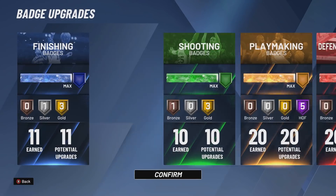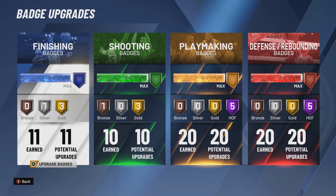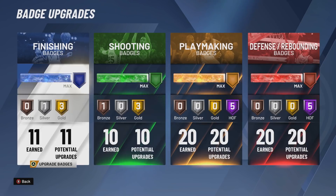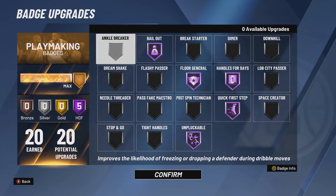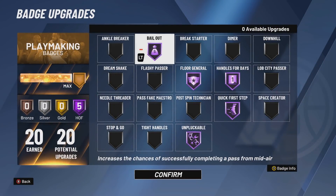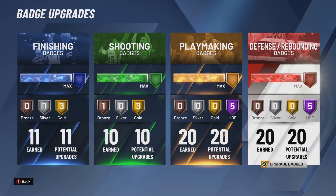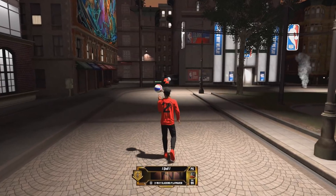For my badges — I know I've showed them a lot — these are the core finishing badges. What makes this build really good: look at 11, 10, 20, 20. What other build do you know is getting at least double digits in every single category? You get 11 finishing, 10 shooting — more than enough with a 72 three-pointer — 20 playmaking badges so you can put on Hall of Fame bailout, Hall of Fame dimer, all the best playmaking badges. And once again, what makes this build the best: Hall of Fame defensive badges, and you get 20 badge points.